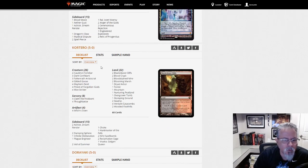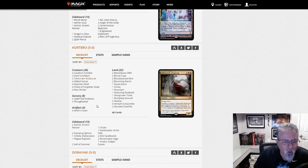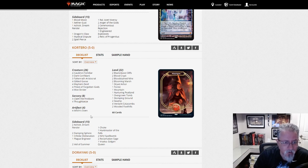Cortero with an Aristocrat-style deck. This is definitely an Aristocrats deck — Cauldron Familiar and Witch's Oven, the Cat Oven combo in Modern. Love to see it. With the exception of Bob, Falkenrath Aristocrat, and Thoughtseize, the non-lands are basically a Standard deck. And we just got a 5-0 in Modern with it — that should tell you something about Standard right now and the power level of the cards in it.